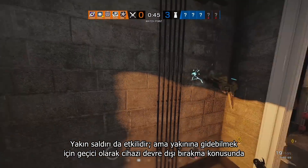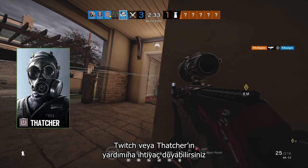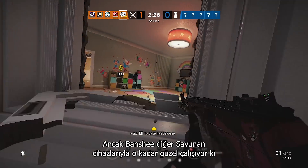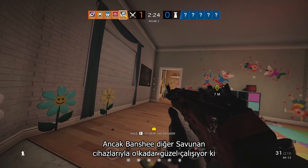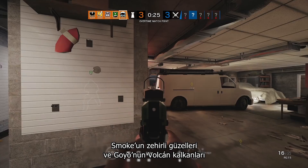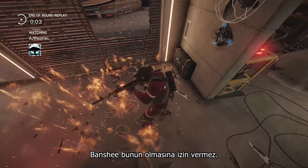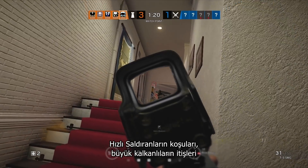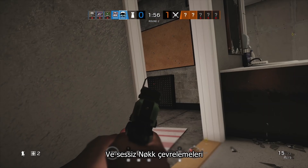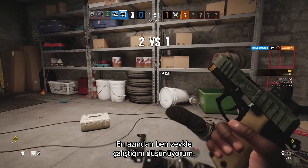A melee hit is effective too, but you'll want the assistance of Twitch or Thatcher to temporarily turn the thing off so you can get close, or you could just ask Finca for a boost. A Banshee combines so well with other defender gadgets that it might not be the only obstacle to contend with. Smoke's Toxic Beauties and Goyo's Volcan Shields both create hazards that attackers need to escape quickly — something a Banshee won't let them do. Rushes from speedy attackers, pushes from big shieldy boys, and sneaky flanks from the elusive Nook all make the Banshee hum with delight.